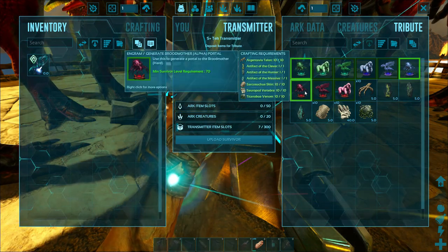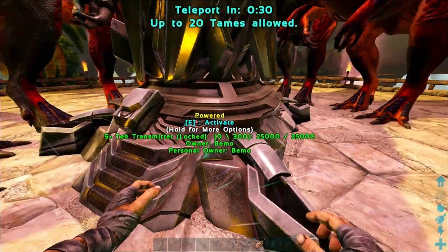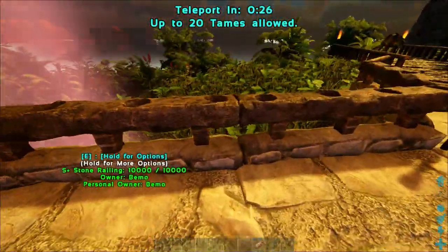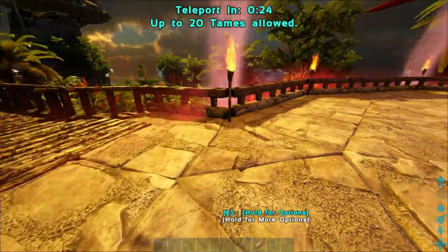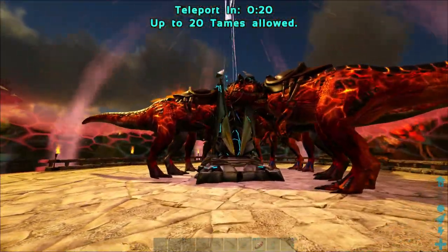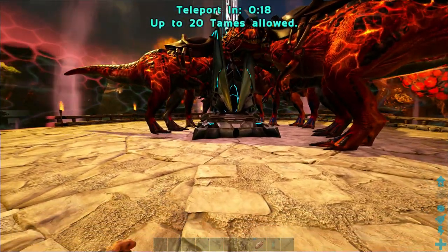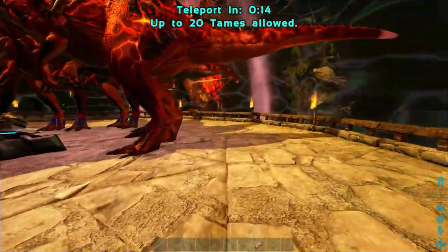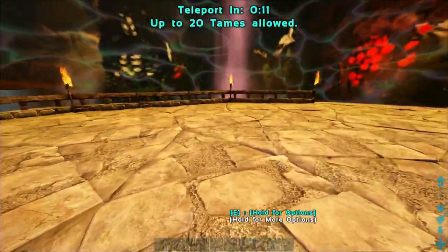Let's jump in. Oh dude, that is perfect size, man! Oh, so we've got this whole area — we could definitely fit some Rexes up in here for a boss fight too. We've got the Megapithecus and stuff that we can also do, so we don't have to do the same fight over and over. That is fantastic, man.